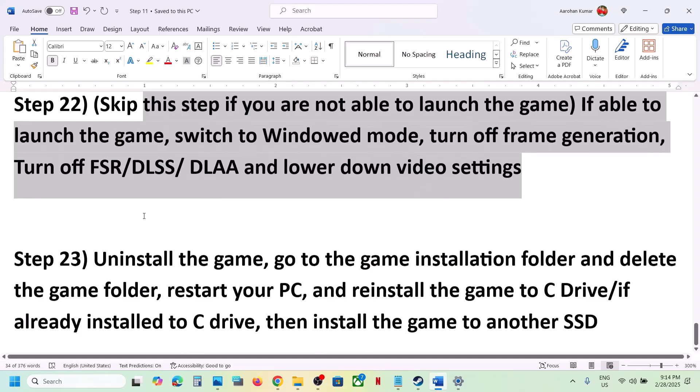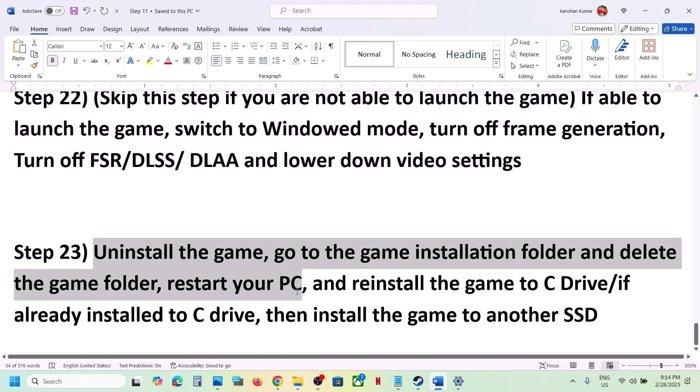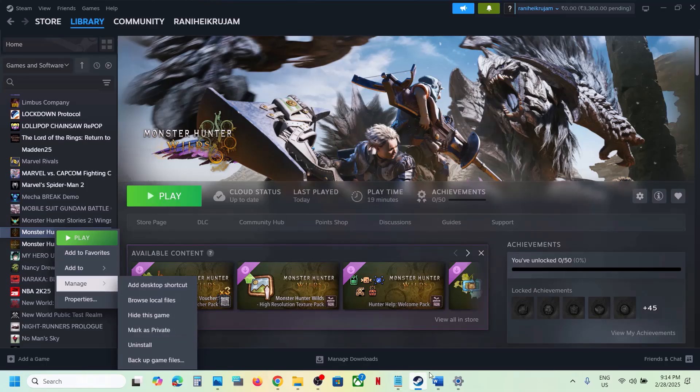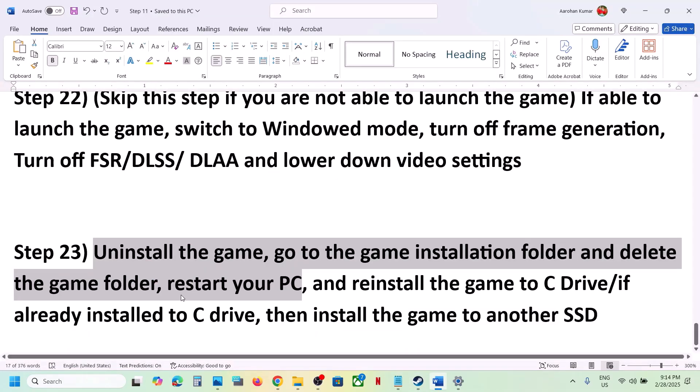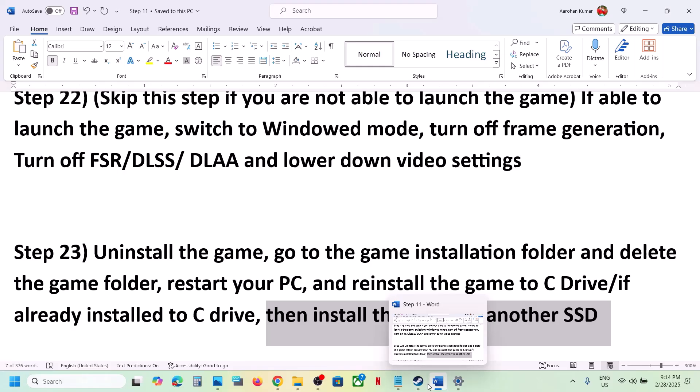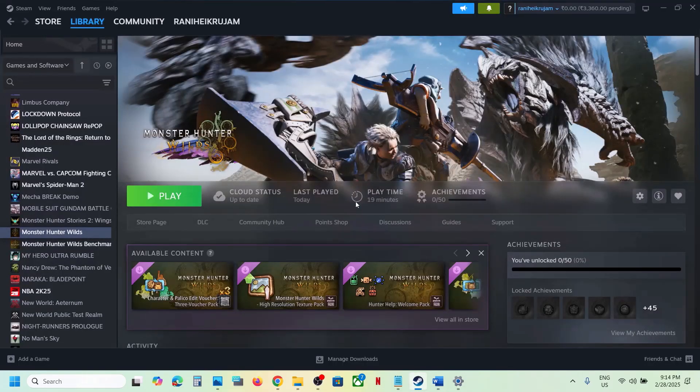The last step is to uninstall and reinstall the game to a different drive. Right-click the game, select Manage, click Uninstall. After uninstalling, delete the remaining game folder, then reinstall to the C drive. If the game was already on the C drive, try installing to another SSD. One of these steps should help you run the game successfully — thanks for watching, please like and subscribe.